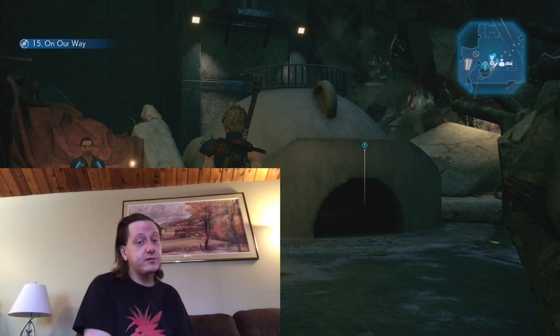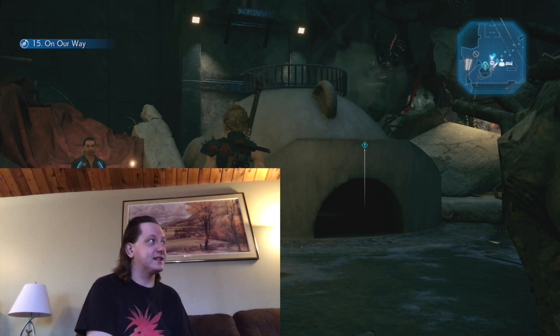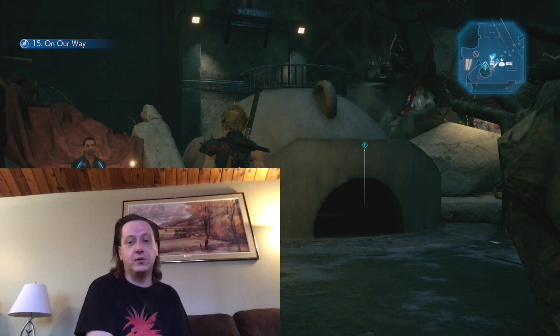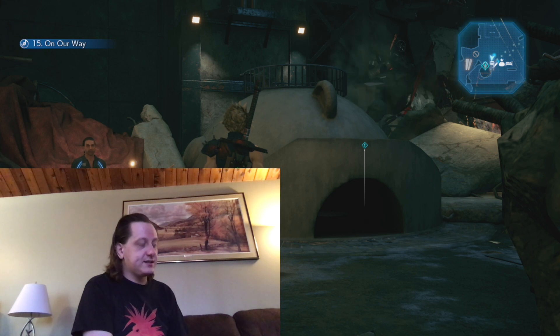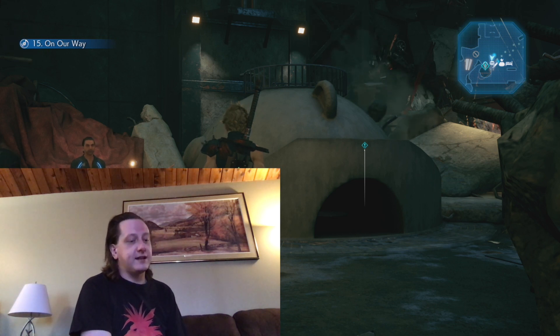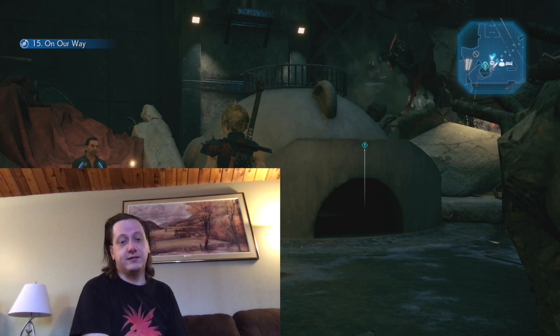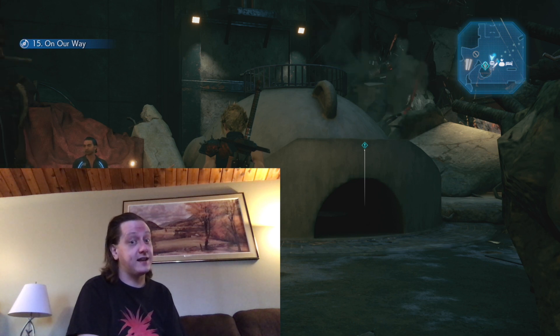Welcome to this episode of my playthrough of Final Fantasy 7 Remake. We are almost all the way back to the Sector 7 slums - or the ruins thereof. We just have to go through this tunnel, which is the alternate entrance Aerith showed us into Sector 7, to see what the results of Shinra's destruction are. I don't expect it to be pretty, so let's take a look.